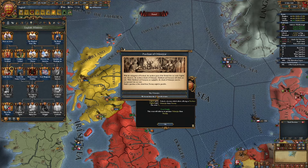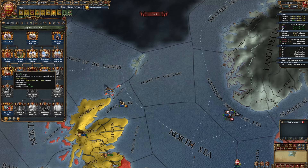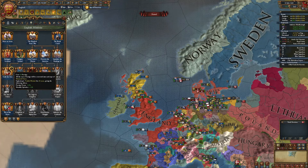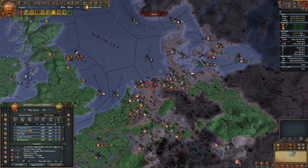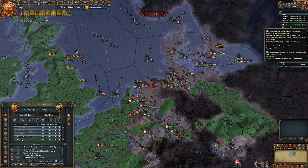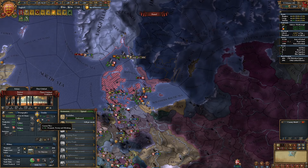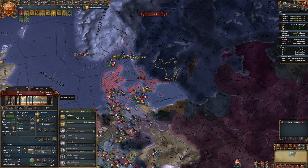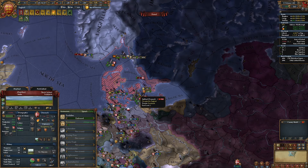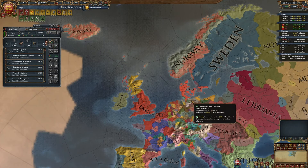We also have the Unify the Isles - gives some prestige, prestige decay minus, and monthly splendor. And that is East Frisia out for war reps and money. I didn't realize that I wasn't at war with Sweden because Sweden is fighting their War of Independence as well. That's nice - that was an unexpected turn. That was a lot longer of a war than I anticipated, especially with the way we outnumbered them all, but we got there.